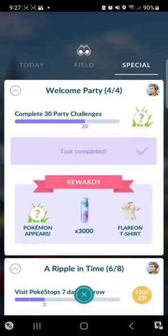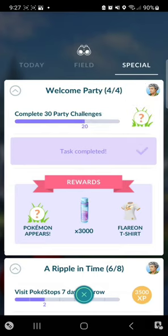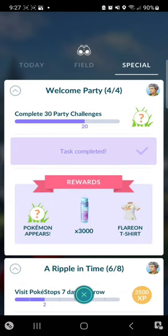For the fourth one we had to do our 30 party challenges again and then catch 15 Fire-type Pokémon. You get Alolan Marowak — he's right cute, he comes from Cubone and has the green coloring on him — and you also get a Flareon encounter at the end. You also get all these shirts: the Eevee shirt, the Vaporeon, the Jolteon, and the Flareon, which is pretty cool.